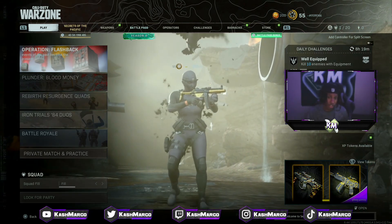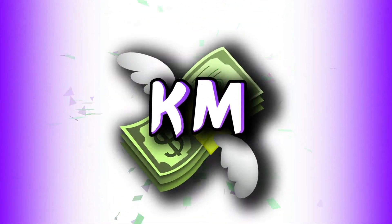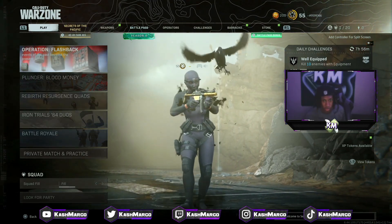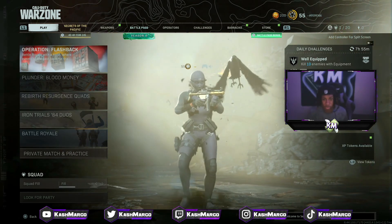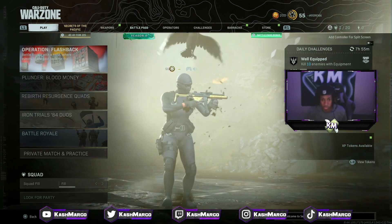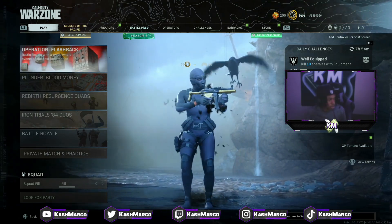Without further ado, let's get into the video. Two things are required in order to do this glitch. First, you're going to need someone's account that has the black rose outfit unlocked and fully bought. If you don't know anyone that has this outfit fully bought, stay to the end of the video — I'll be showing another method. The second thing you need is a second controller.